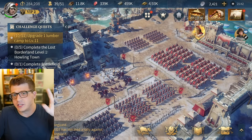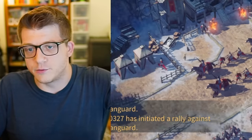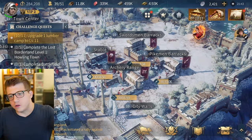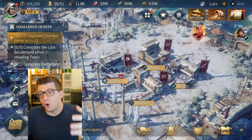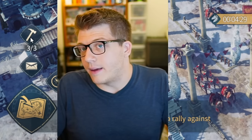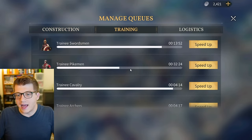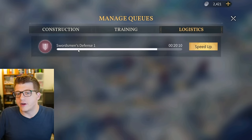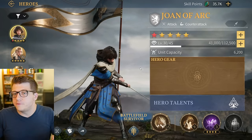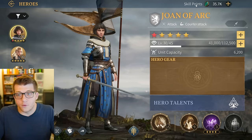Gear won't be covered in this video as it's relatively new, but there are four different troop types: swordsmen, pikemen, archers, and cavalry - and you should be training all of them all the time. You should always be building, researching, and training, even when you're about to go offline. In the early game, however, you probably want to focus a little bit more on one or two different troop types, because you have a limited amount of resources, skill points, and hero experience.